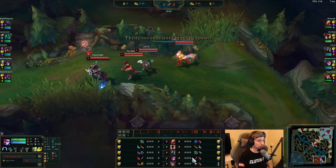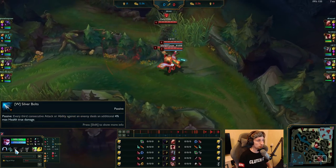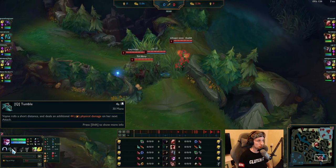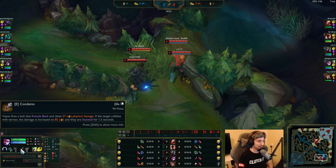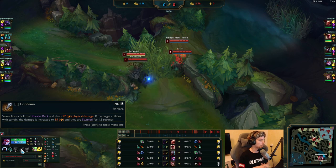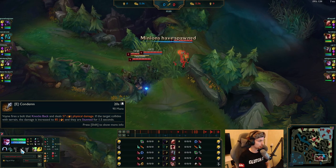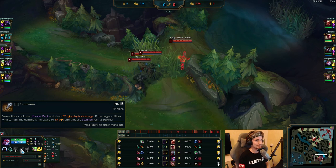He also likes to start off the game with a Doran's Blade. He maxes W as the first ability in most of his games, then maxes Q as secondary, and then E last. He has such an amazing build — the items he's running in this game are Kraken Slayer into Berserker's Greaves, into Guinsoo's Rageblade, and then Blade of the Ruined King.